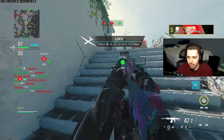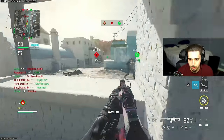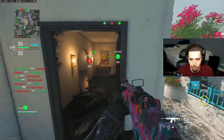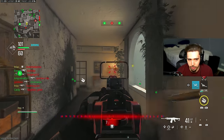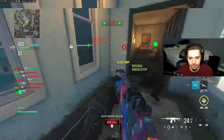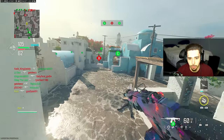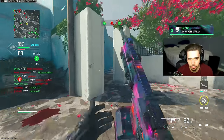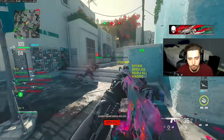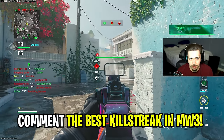Got a UAV up. I need a thousand more score for the advanced — the advanced is going to be so helpful. I got 190 score for taking out someone on the objective — that is huge. Part of me wants to go play the objective. Let's get on B — we're getting close to our advanced. If I can get a kill while on this objective, I'm going to be in the money.